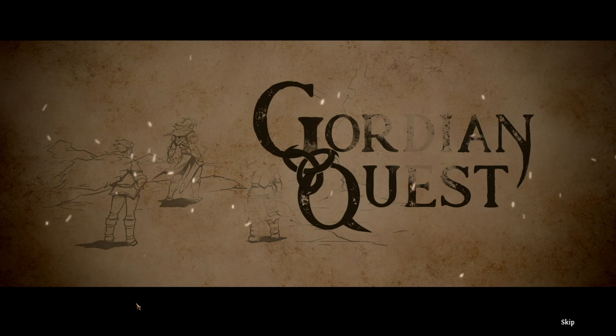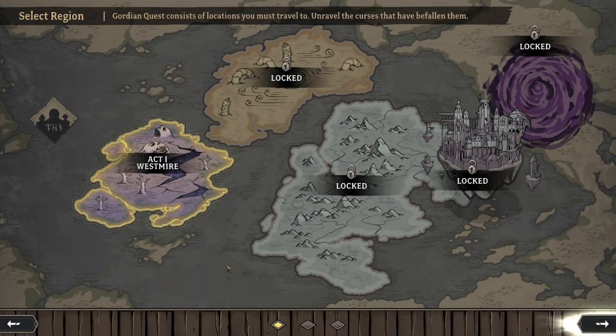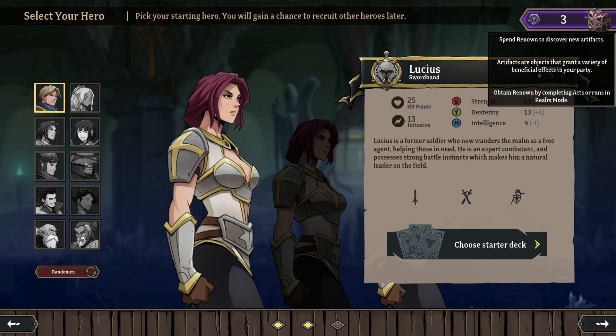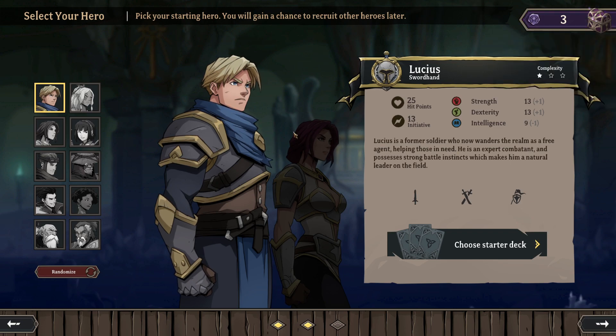So that's the prologue — I guess there's no actual gameplay, it's just the intro video. Westmire — let's hit next. Pick your starting hero; you'll gain a chance to recruit other heroes later. We've got three. Spend renown to discover new artifacts — artifacts are objects that grant a variety of beneficial effects to your party. Obtain renown by completing acts or runs in realm mode.